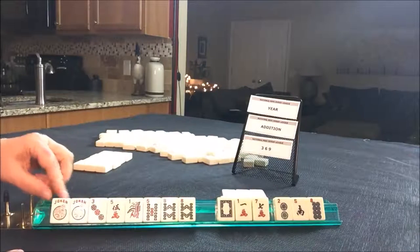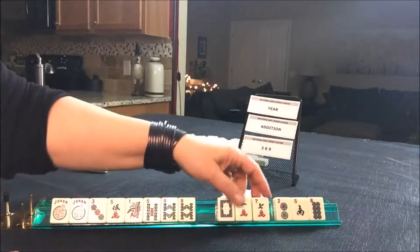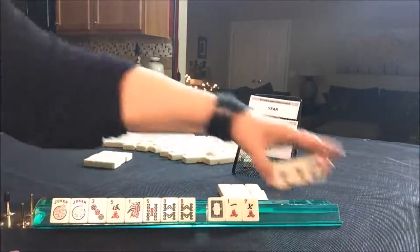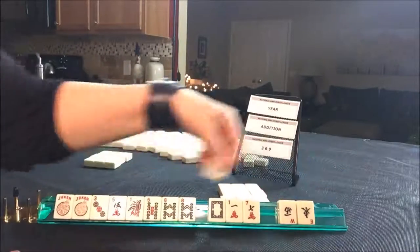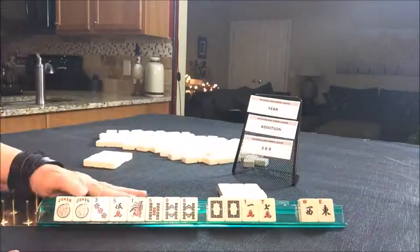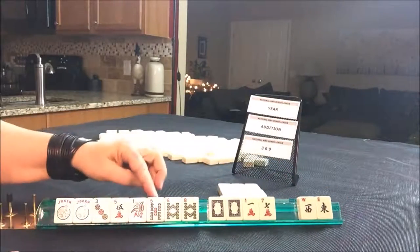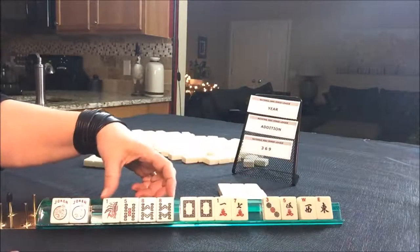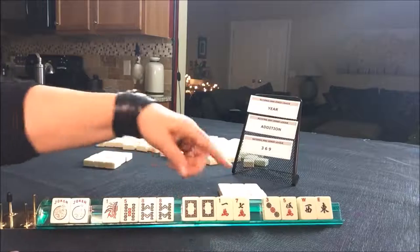Let's switch to lucky 13. Even though we have no flowers, we could use these jokers. Let's give these three away. There's a white, and an east and a west. Now we have to make a choice — eight, five, one, three. We can give these up. Let's focus on the one suit option or the year. We're in between.